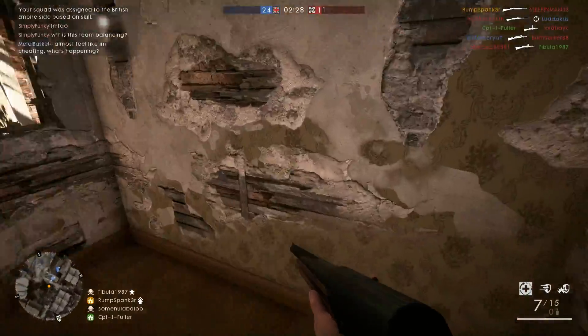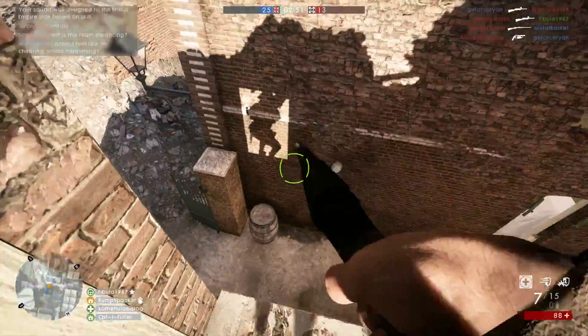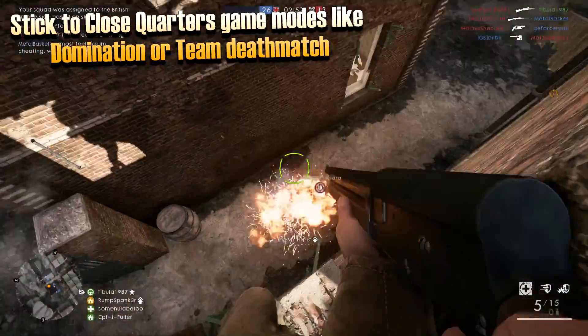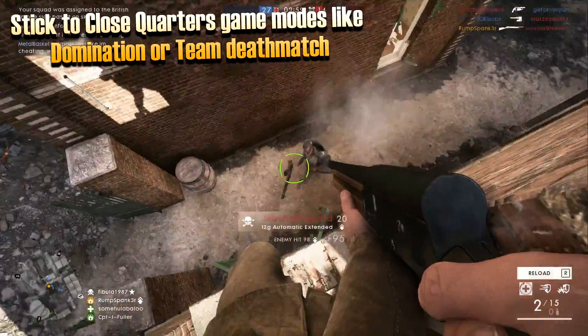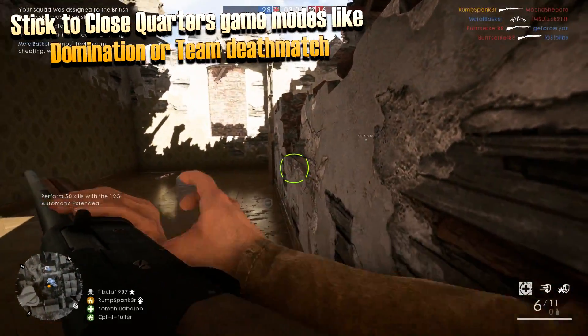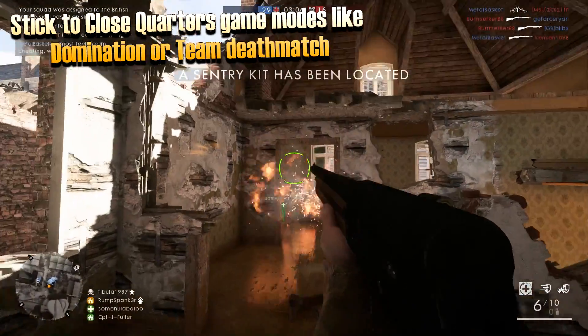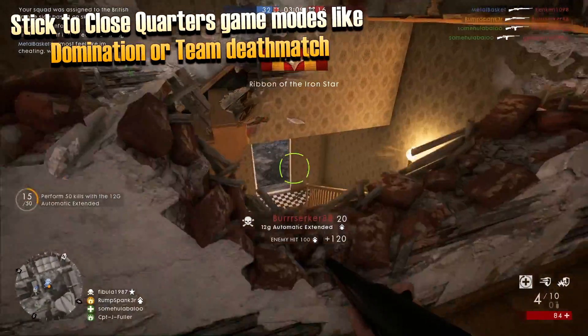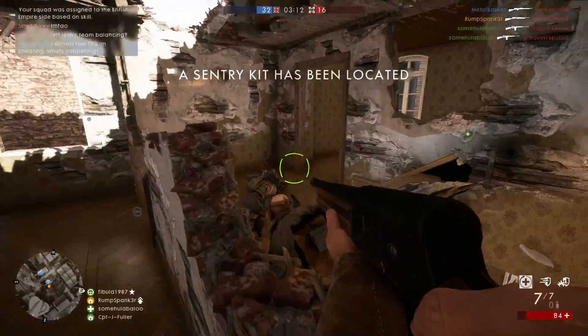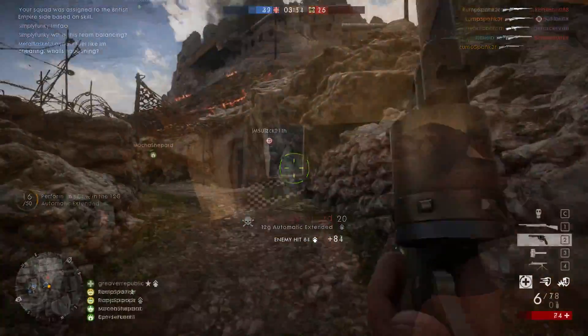Unlike the Backboard and Hunter variants, the Extended version offers two more rounds for a total of seven at the ready per reload. The 12 Gauge Automatic won't be your most powerful shotgun in Battlefield 1, but keeping enemies close and hip-firing to maintain mobility should net you the 50 kills as quickly as possible. As for the second part of this assignment, 20 kills are needed with the Gasser M1870 revolver.